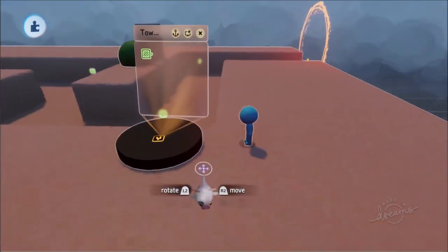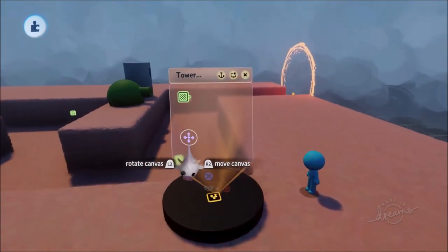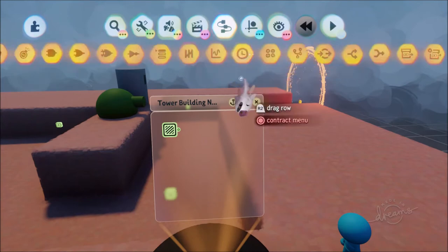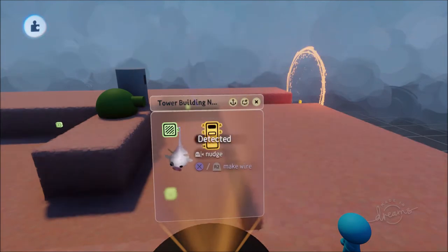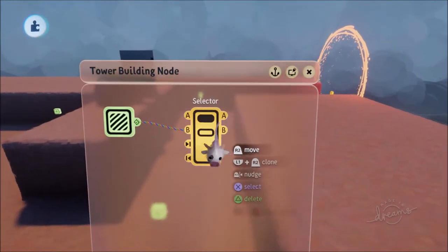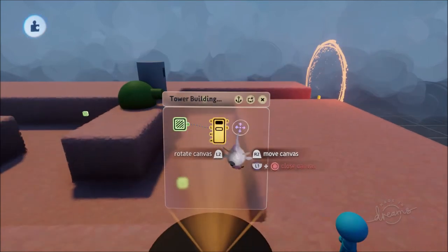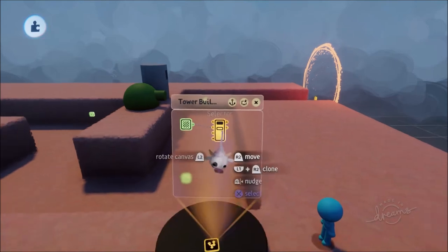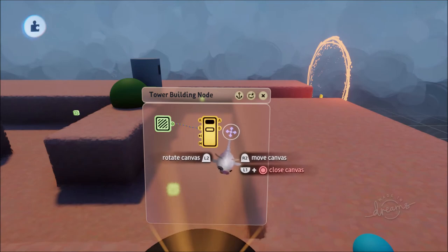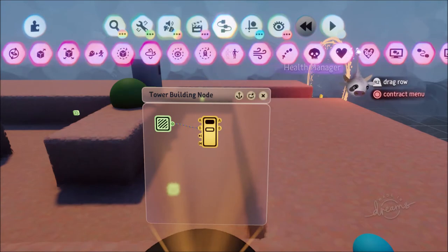When the tower node has detected that the builder is in the zone, something is going to happen - it's going to trigger a selector. Get a selector and wire it to Input B. Leave A blank because when we're on A nothing is happening, everything is fine. But when your builder enters into the zone it's going to trigger Output B, and for Output B we're going to create our little text menu where you select the tower you want to build.